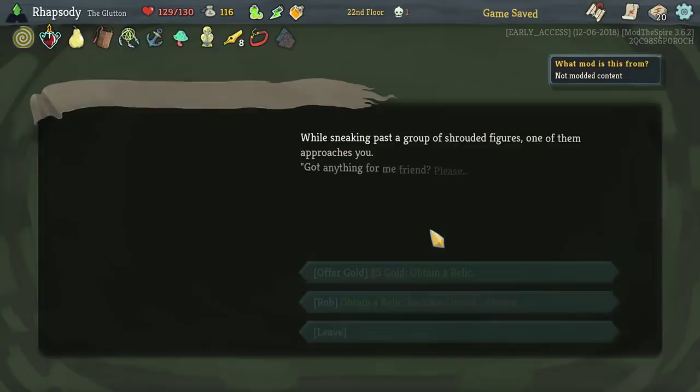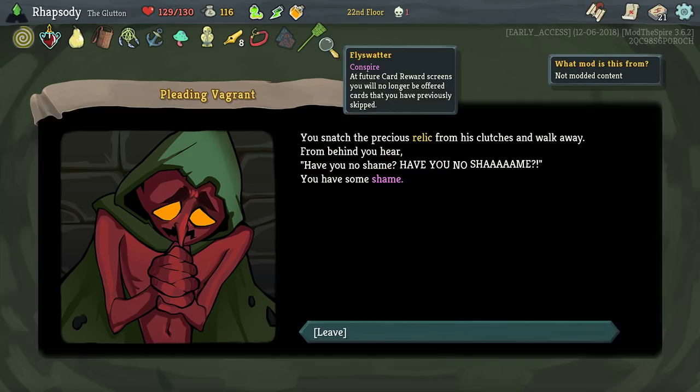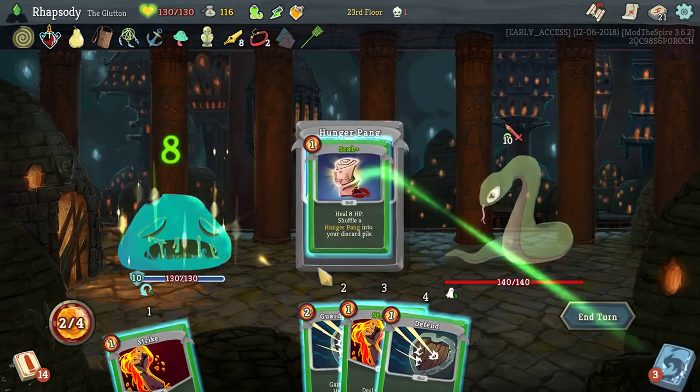At the end of your turn, gain one frail — it's an unplayable card. I'm gonna take that. Fly Swatter — future card reward screens, you will no longer be offered cards you previously saved. So frailty doesn't really affect us — we don't really defend in general. Which is why I'm fine putting it in the deck.